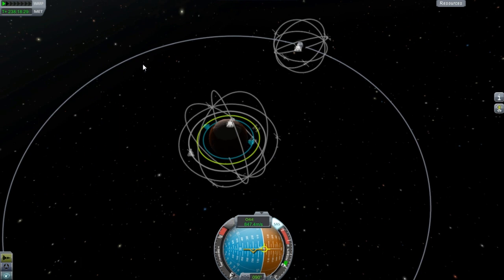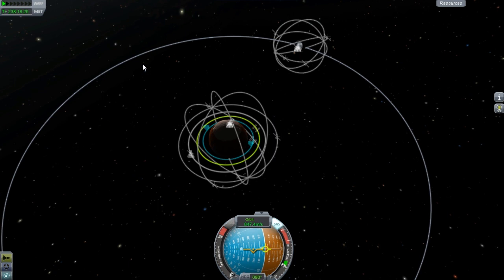Our initial launch was nine separate rockets all heading to Duna. With these nine rockets we carried everything from the satellite systems you see in orbit, to the ground bases, to the space station and the refueling depot.